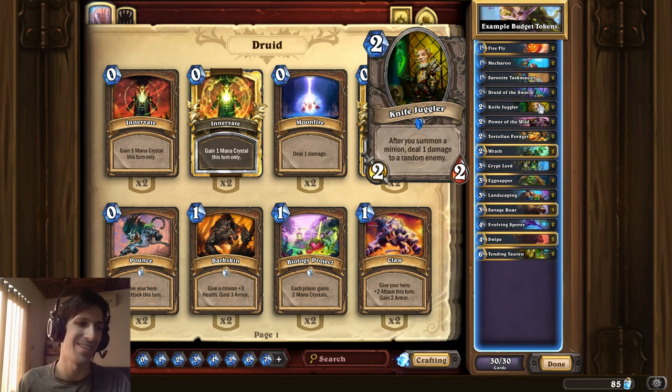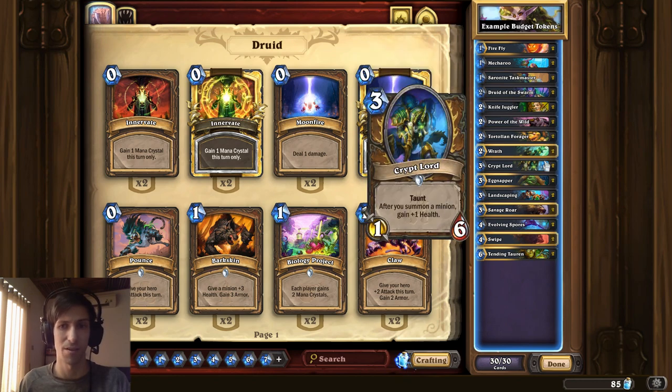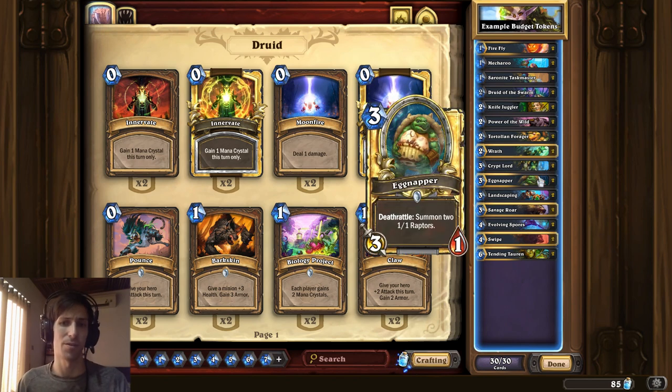That's kind of the idea of aggro — you don't try to play the game where you outvalue control decks that have 15,000 dust to put every perfect legendary into play. You just try to finish the game before it gets to that point, and there are just so many cheap options you can include for your deck. Eggnapper might not be the most ideal choice, but a 3-mana 3-1 that death rattles into two 1-1 Raptors can create a lot of tokens, and it may be too hard for the average control deck to remove before turn 5 or 6.